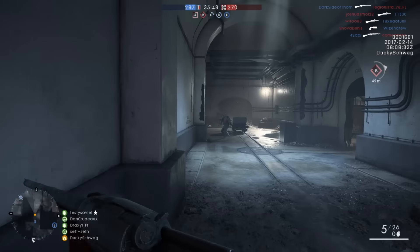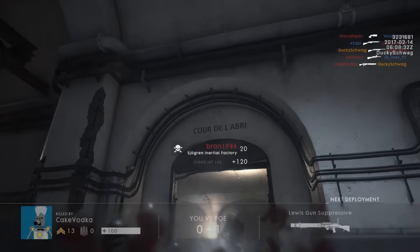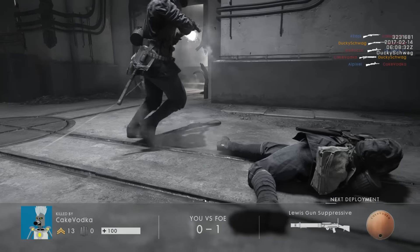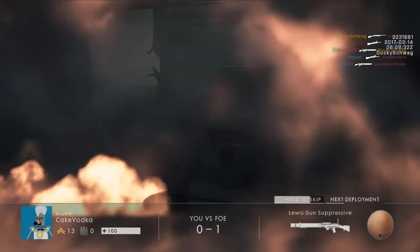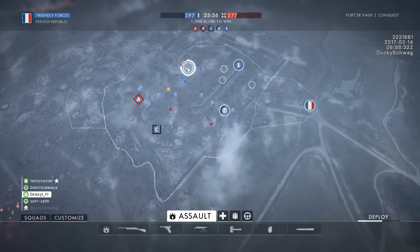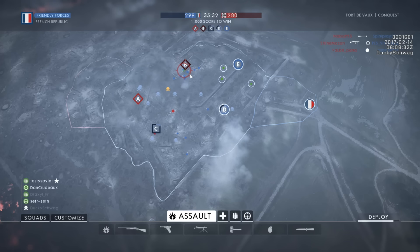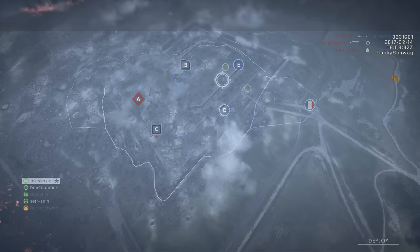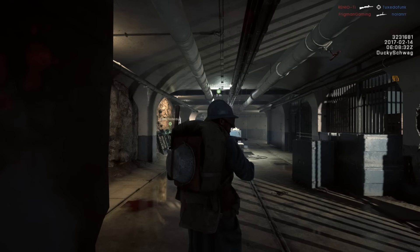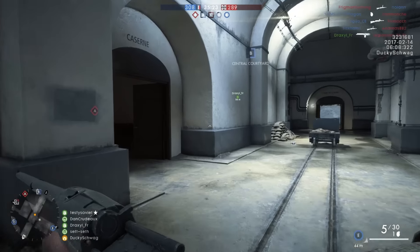What they did with this weapon is they gave it a really respectable rate of fire. But anytime you amp up the rate of fire on a weapon, you generally have to decline the power of the weapon — drop the damage a little bit. And that's exactly what they do. This gun sits in a weird area between the 12G Auto and the M97 Trench. But you've got to think: with the Trench being so dominant, so good, and it already having a pretty respectable rate of fire, why would you really need a gun in this area?